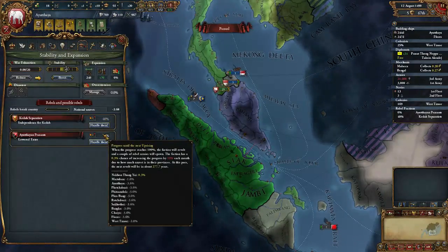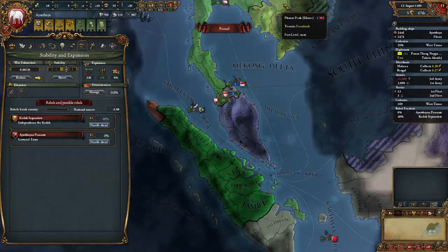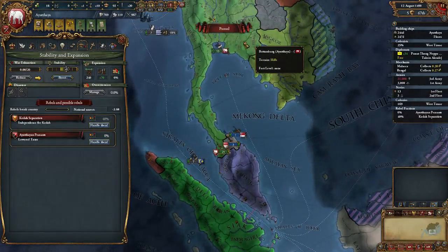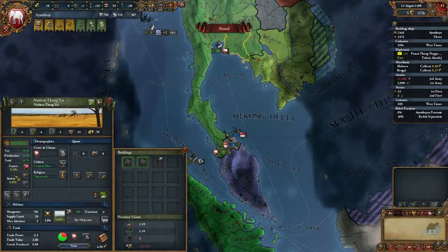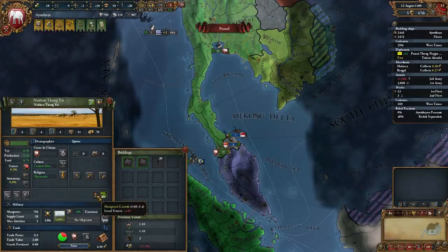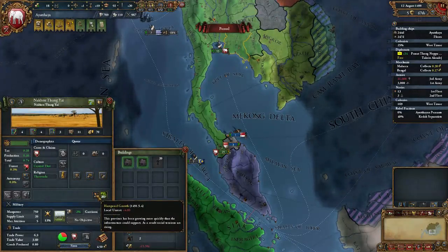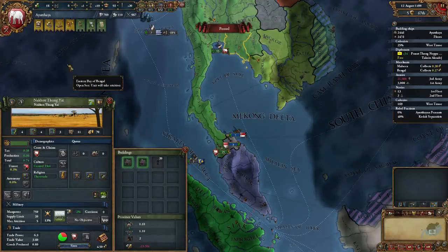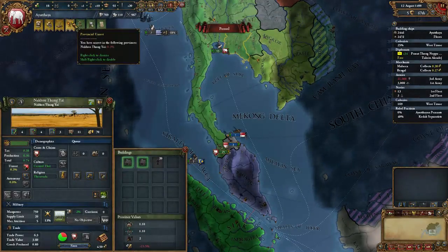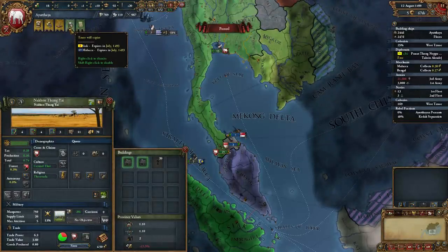Where are you progressing? Nakantongyai? That's up here. Hampered growth — that's an event of some sort. Until 1491. Okay, so that's nothing — that's just another seven months from now, no big deal. Alright, provincial unrest — yes, we know about that. I have a free advisor slot. Well, I don't have any money, so that's not going to happen.